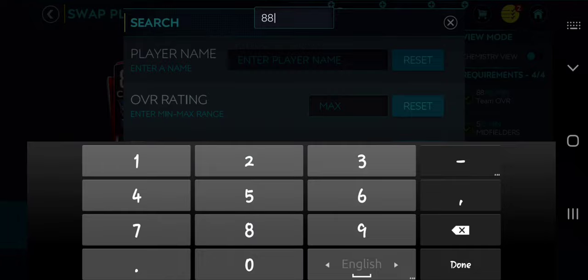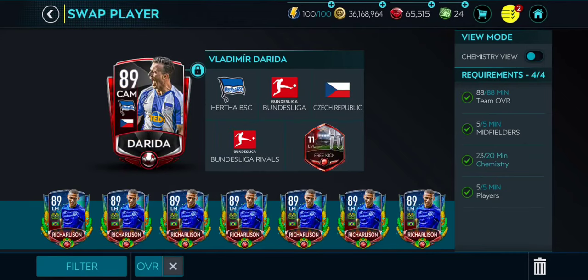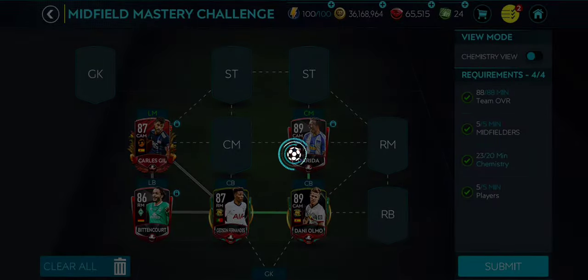Let me check if I could use an 88-rated player to lower the cost. Filtering by Poland, the team overall drops, so I do need an 89-rated card. Let's give away the Darida card and submit the squad.